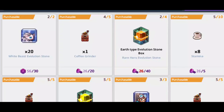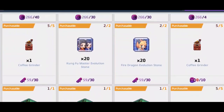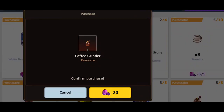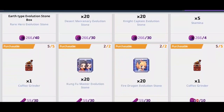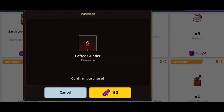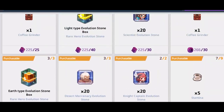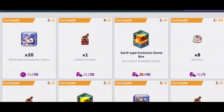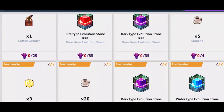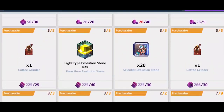Welcome back, it's your host GGGod and I want to talk about something that's been bothering me for a little bit in Guardian Tales. If you look in the shop, you will see something called a coffee grinder. There's no real explanation for what a coffee grinder is, but if you look through the shop, especially in the purple coin shop, you see various ways of purchasing this coffee grinder for various resources you acquire throughout the game. The game doesn't really explain it, so that's why this video is here.